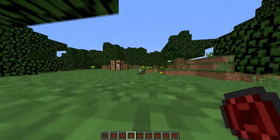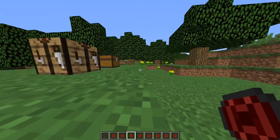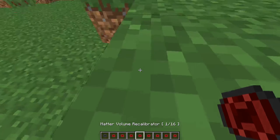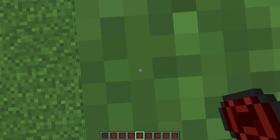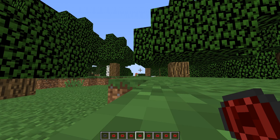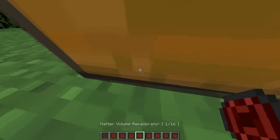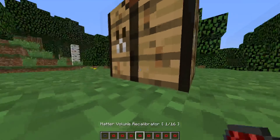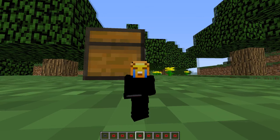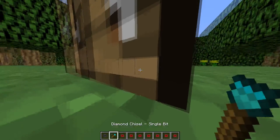The craziest thing about this mod is that when you get smaller, your render distance gets shorter. I'm gonna shrink to one-sixteenth — see those trees in the background? I'll shrink and they disappear. That's a bug in the mod but it doesn't really bother me that much. Now at one-sixteenth of my size I'm two pixels tall, so I can use my chisel.